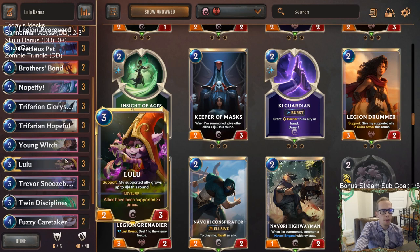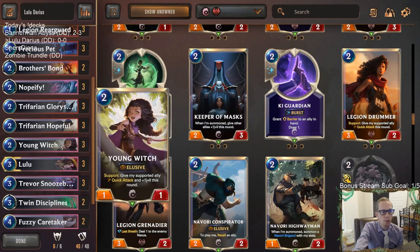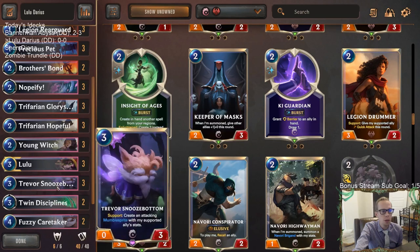Our support stuff — of course we're a Lulu deck that can support and make things 4/4s. These 3/1s and everything, we can make them 4/4s to help stay alive. Another good card to make a 4/4 is Trevor Snoozebottom, who is normally a 0/3.